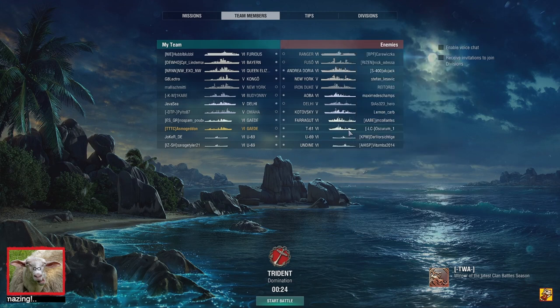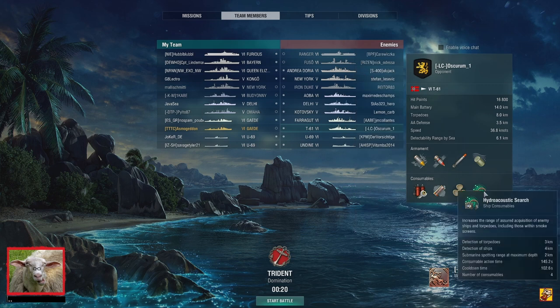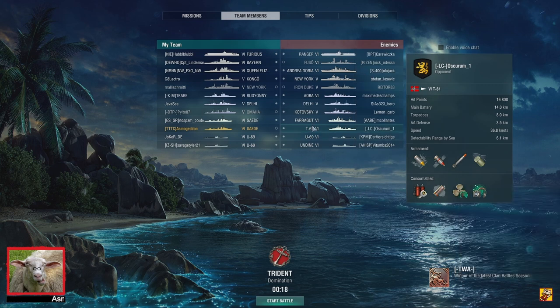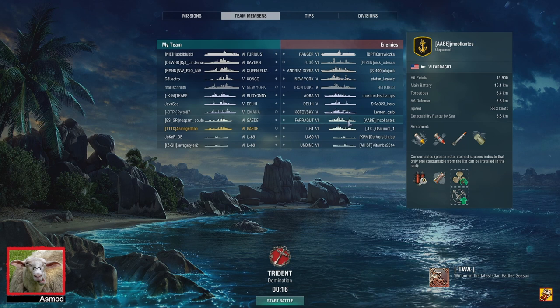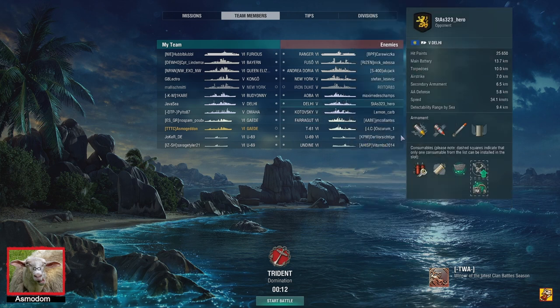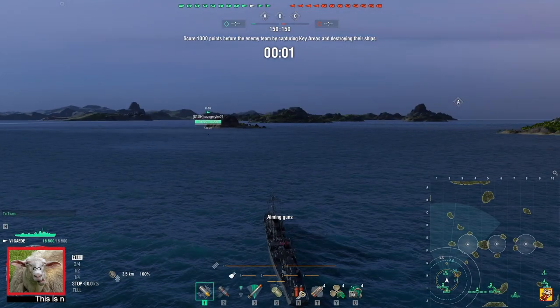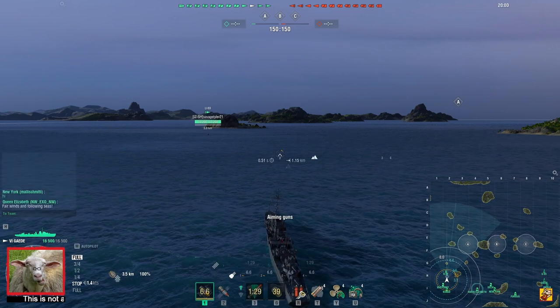U69, D61 — the Hydro. The Farragut. Delhi with Submarine Surveillance, also Hydro, and Crawling Smoke. The stealthy, decent hybrid. Very good Hydro. Very sluggish though. Yeah, it's really sluggish.